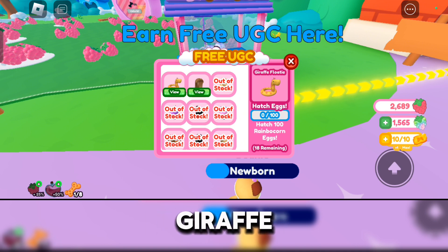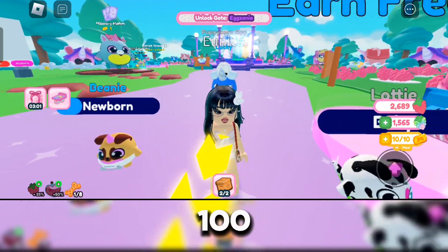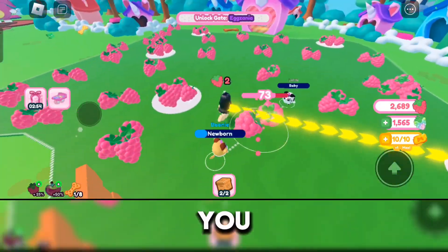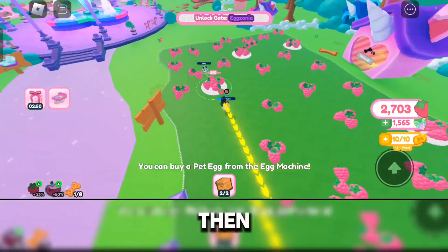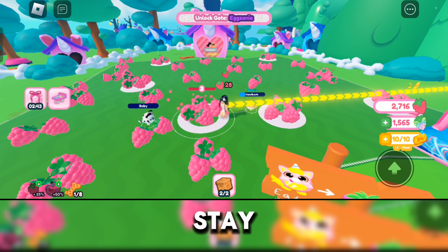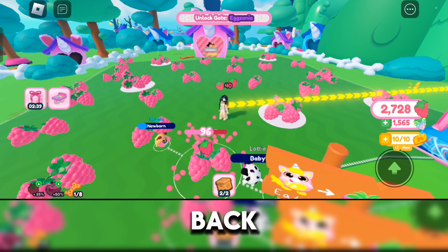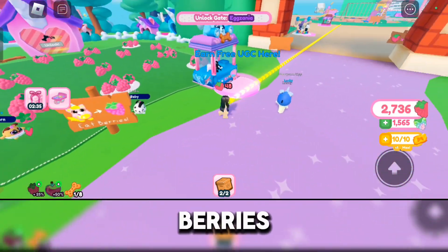So let's start with the giraffe floatie. You need to hatch 100 Rainbocorn eggs. To get eggs, you first need to harvest some berries. So just stand here and then you or your pet, if you already have pets, can harvest them. Just stay here, be AFK, and do your thing. Then come back after a bit and you will have enough berries to purchase an egg.